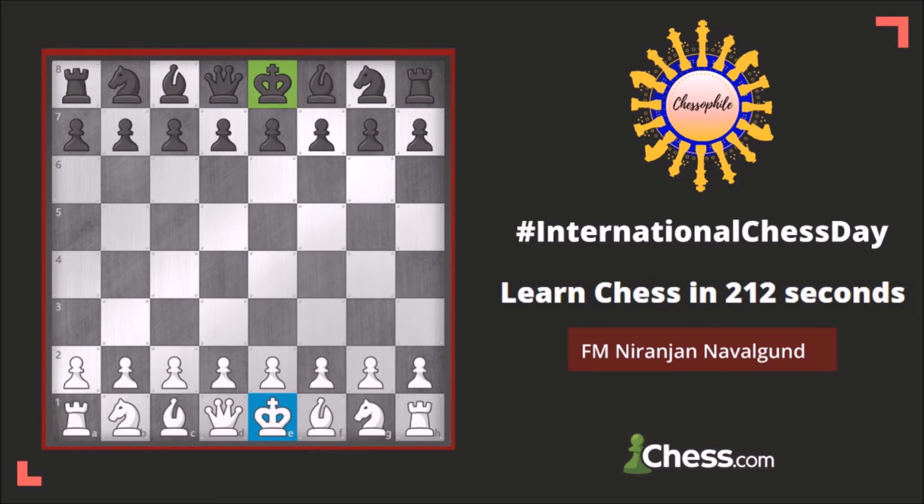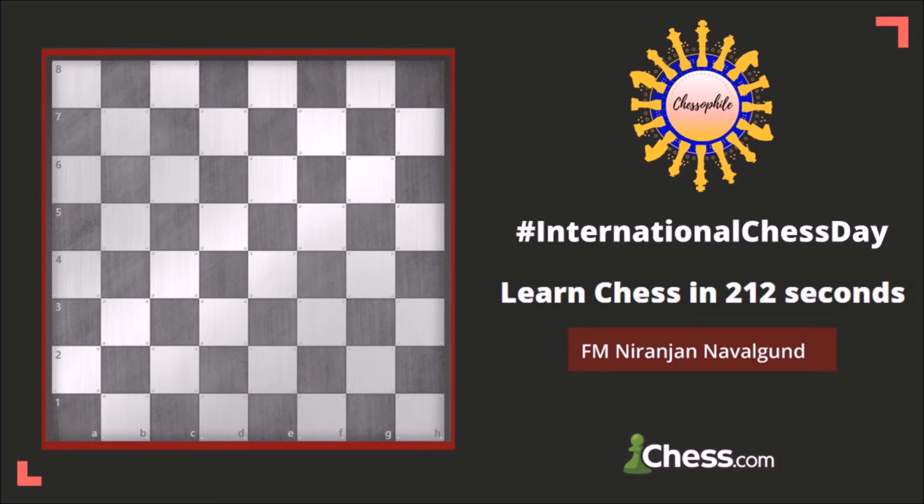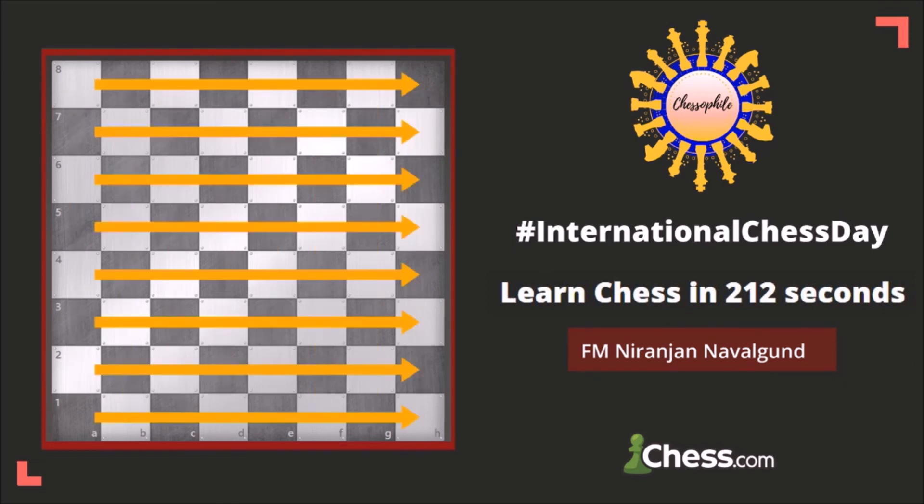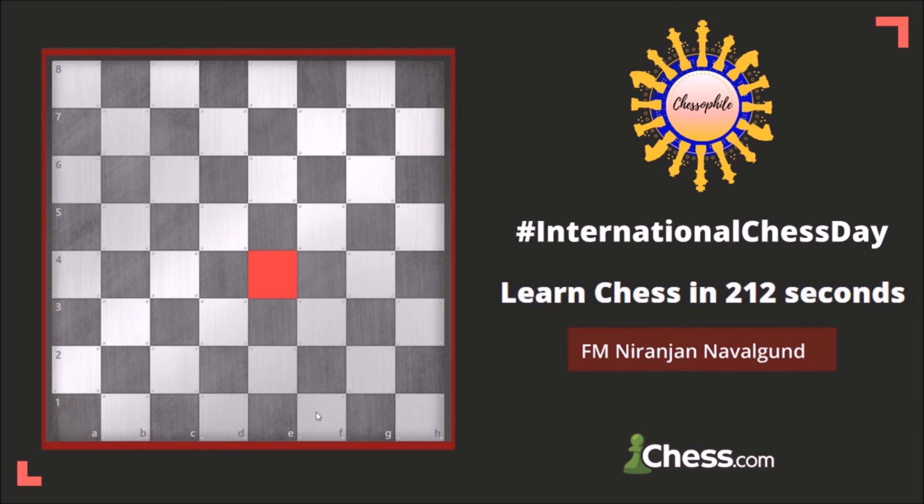This is how the starting position looks. Just like you have a name and I have a name, the squares on the chessboard also have a name. There are 8 files, A to H, and 8 ranks, 1 to 8. The highlighted square is E4 — first comes the alphabet, then comes the number. The second square I am highlighting is C5, E7, F8, and so on.